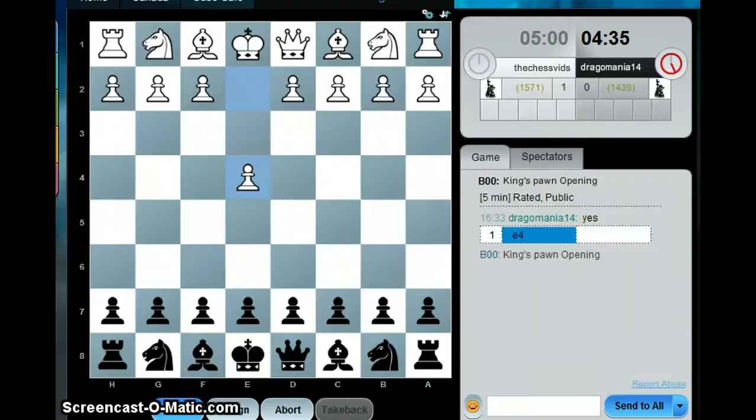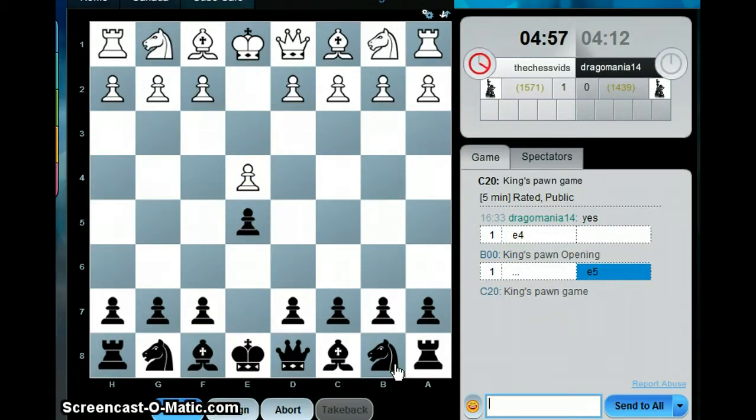Hi guys, this is the chess openings — you can call me Dragomania14 — or the Smith-Morra Gambit. This is a chess live blitz game, me versus the chess bits. He played e4 and I play e5. I must say I'm not too ready to play the c5 Sicilian system, that's why I play e5.